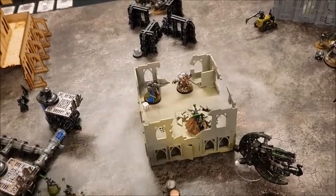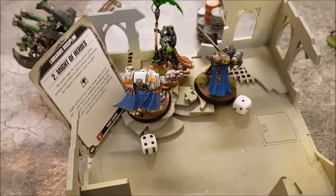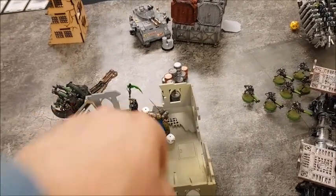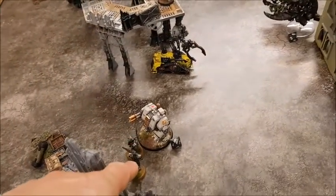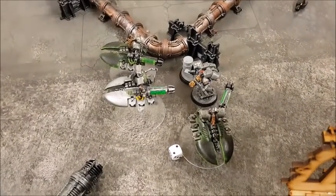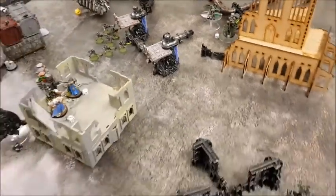One charge to declare in the center. Successful charge but the Chapter Master lost two wounds to overwatch. Fight phase: Chapter Master is down to three wounds, Overlord down to one wound — hanging on by the skin of his teeth. Elsewhere another Death Mark gone, the one-wound Tomb Blade finally dispatched, and a wound on either side in the Destroyer combat — the last Assault Marine sergeant is all that remains there.